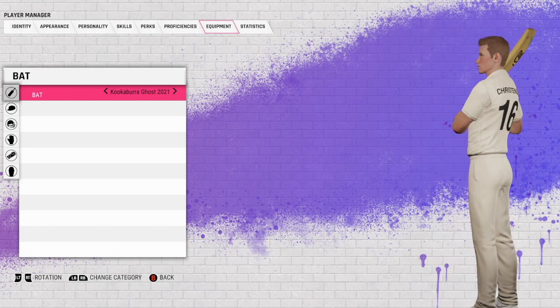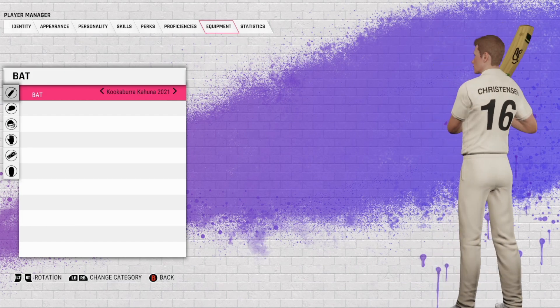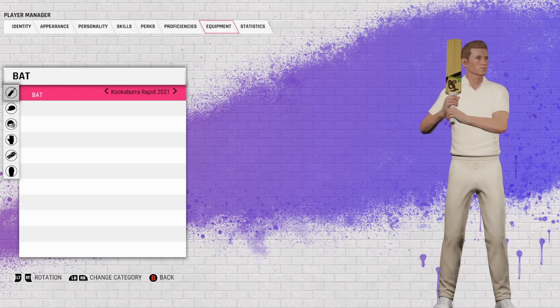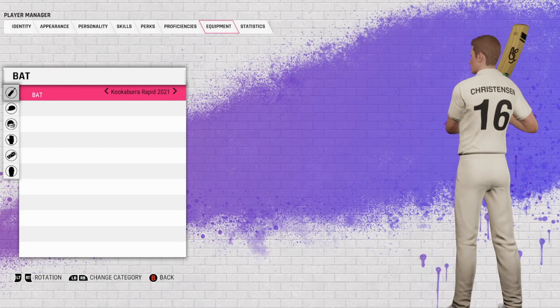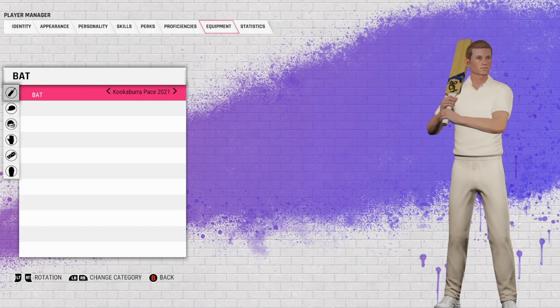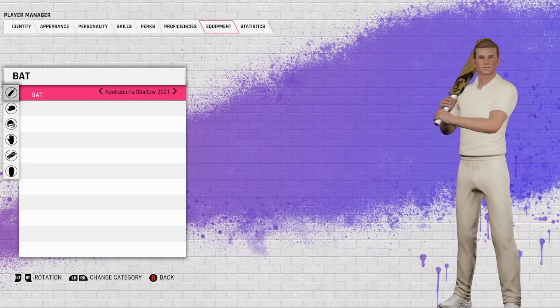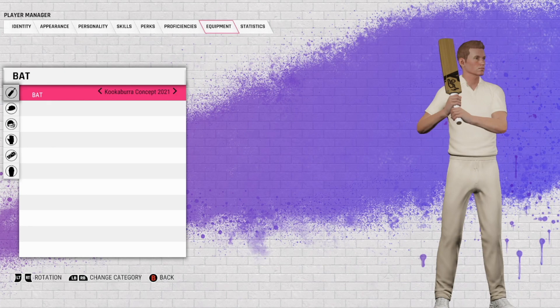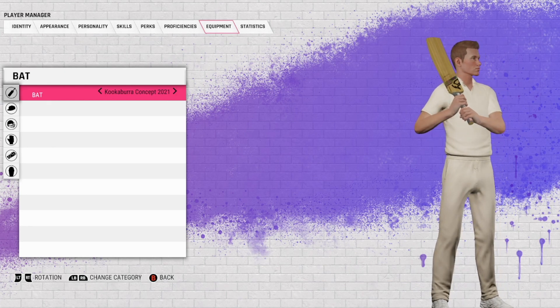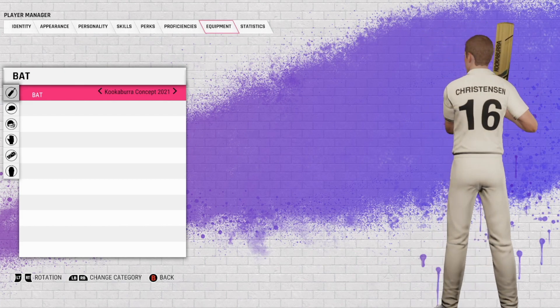Yeah, looks all right. Not really a fan — the back stickers, get rid of those. The Ghost 2021 — okay, now we're getting into the new season bats, I like it. The Kahuna — pretty standard. The Rapid looks fairly similar to a Kahuna I'd say. The Pace — yeah, not too bad, nice little blue number. The Shadow — can't go too wrong with the Shadow.